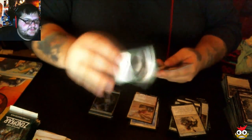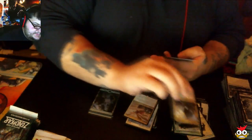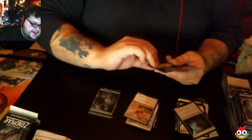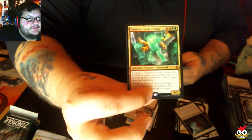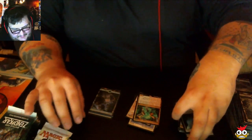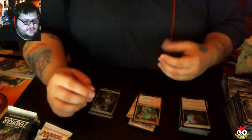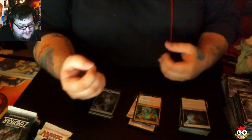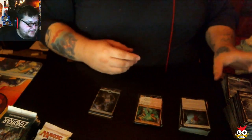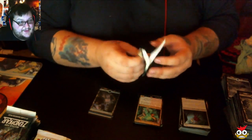Our first uncommon: Plated Crusher. Grove Rumbler. Tide Drifter. And our mythic is Omnath, Locus of Rage — that's a good mythic to pull! He's cool. Whenever a land enters the battlefield under your control, you put a 5/5 red and green elemental creature token on the battlefield. That's pretty awesome — every time a land comes out it becomes a 5/5 elemental. If you can get him out early, that's fantastic.